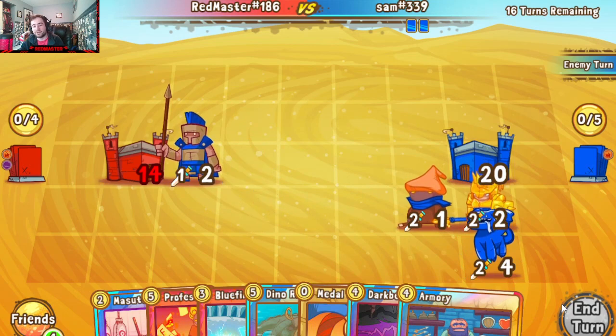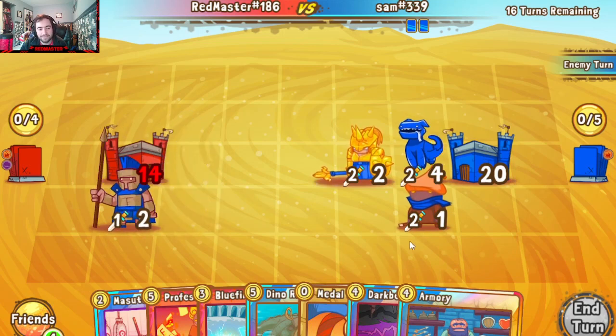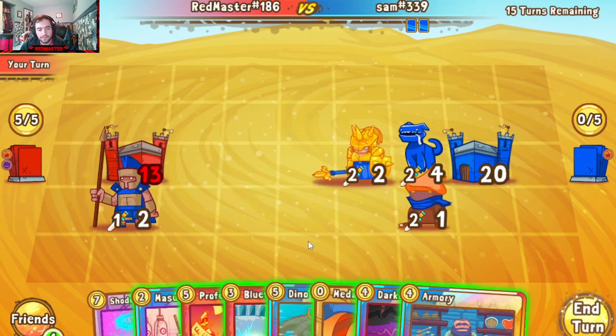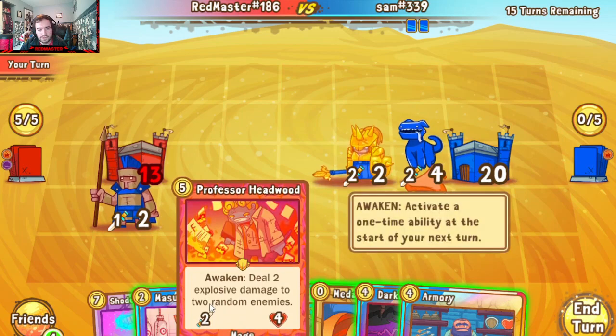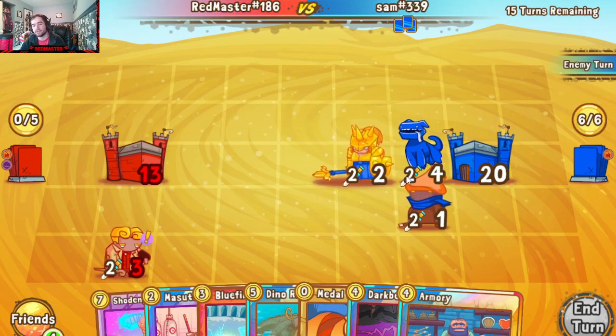Thank god! Don't throw the Dragonite into it, man — you're better than that. Alright, I gotta start working on solutions here. That is not a solution unfortunately. I'll go Headwood here to provide a bit of AoE damage that can potentially clear this up easily, granted there's no removal spell — which he hasn't really used the Warlock ones if any.